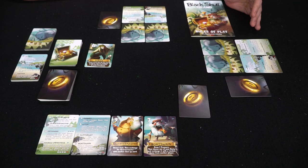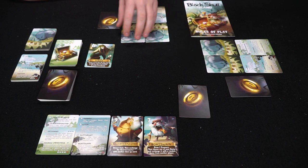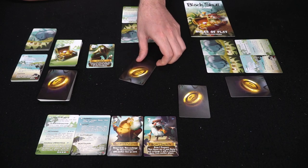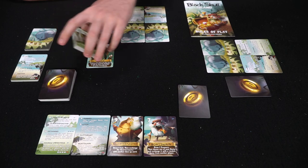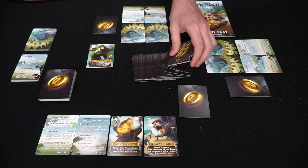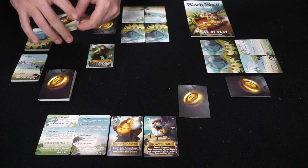Here we have Black Skull Island — we're playing three players, but you can play up to nine. Everybody's got two cards in front of them; these are your specific character cards. Everybody starts with one treasure, simply a one. These coin cards are placed over here. The rest are treasure cards — the ones with treasure symbols go from zero up to about three or four, and there are no ones among them, which is how you tell the difference.